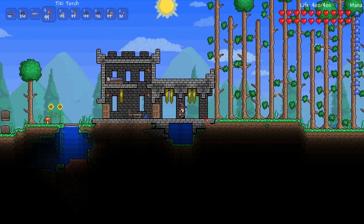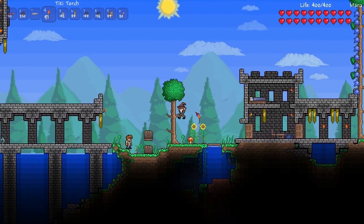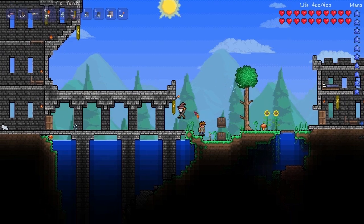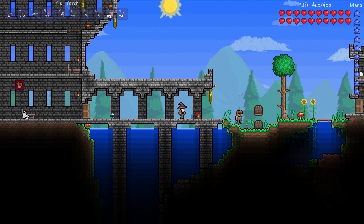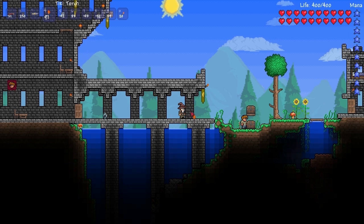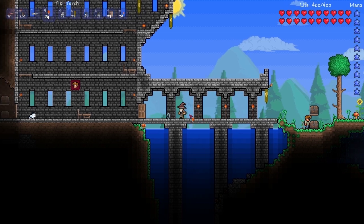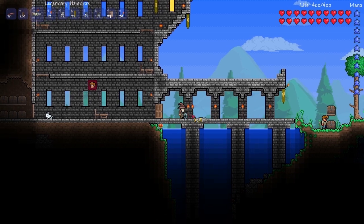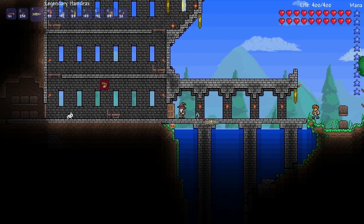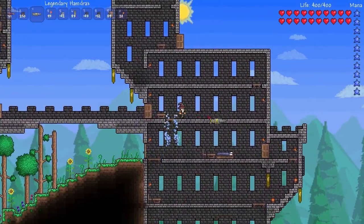Today we're going to finish off the other tower and put down some little torches to make things look a little bit more charming, because in the dark this whole area is kind of dark. These lights will probably help — it looks sweet, a lot better than the normal torches. Just those little tiki torches.